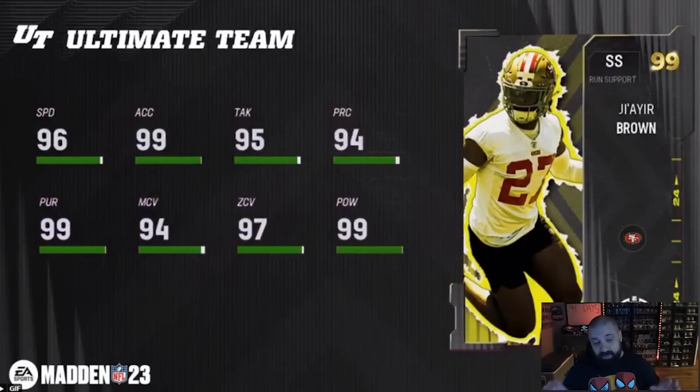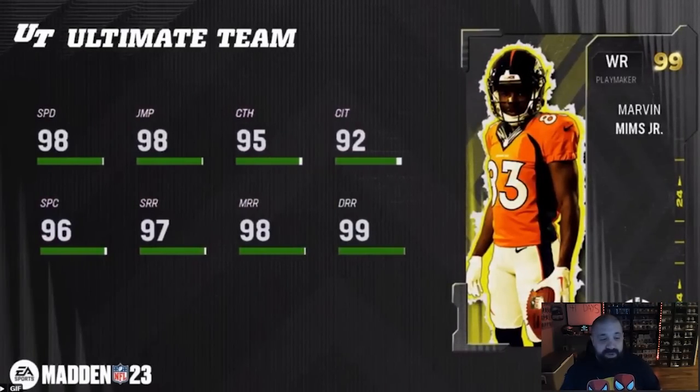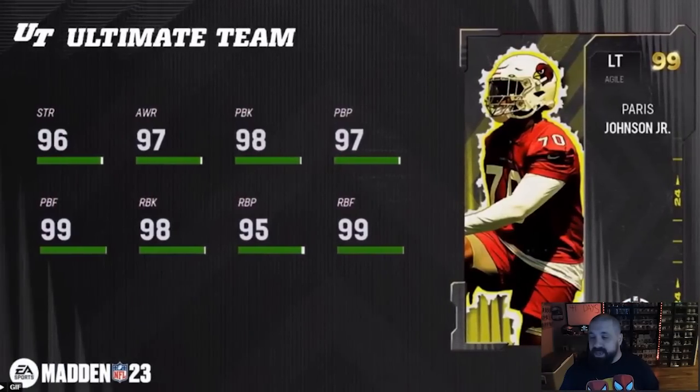Jair Brown — decent-looking card at 5'11", 99 hit power, 97 zone, 94 man, but we've seen much better strong safeties at 99 overall. The Kyle Hamilton card is 10 times better, so I'd pass unless going for all 32. Marvin Mims Jr., another 5'11" guy — could be a good slot receiver with good speed, route running, and catching, though traffic is a bit low. Similar to Zay Flowers from Part 1; if you missed Zay, this is an option. Paris Johnson Jr. — offensive line, attributes not great for MUT 23, but worth carrying over to Madden 24.